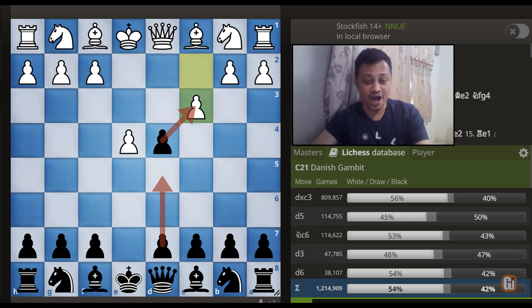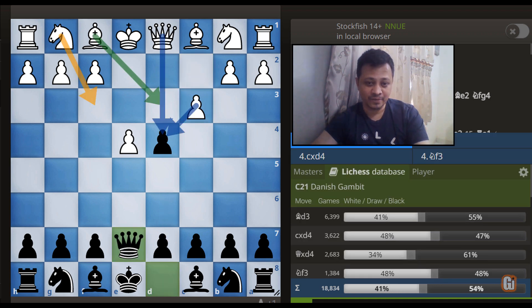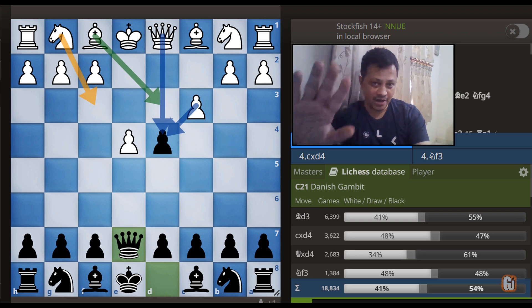That's it, guys! I hope you enjoyed and learned this high-profile tricky line against the Danish Gambit. Remember: at this point play queen to E7, and it doesn't matter how white continues — black's overall plan of exchanging queens and entering a pawn-advantage middlegame can be achieved in most variations. White is forced to forget about his attacking ideas and miserably try to defend a passive position. Thank you for watching — feel free to like, subscribe and comment, and I'll meet you in my next episode very soon. Bye and take care!